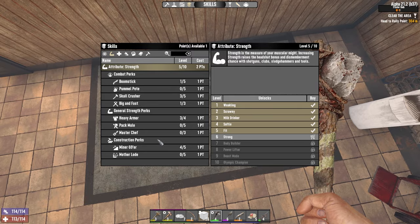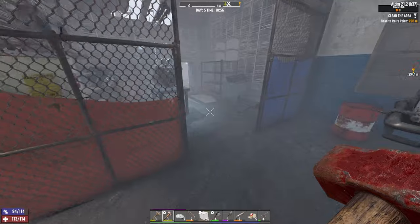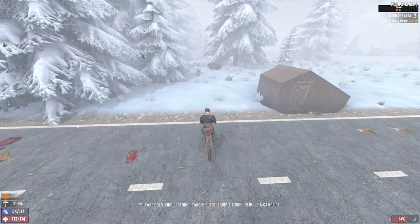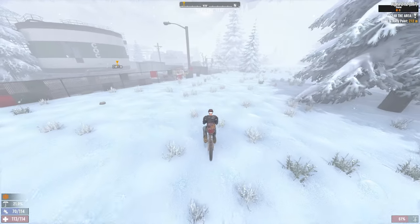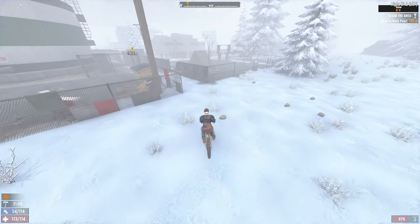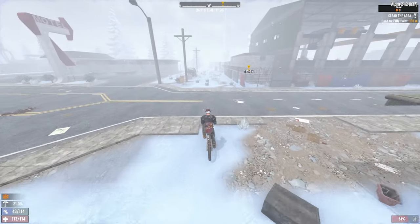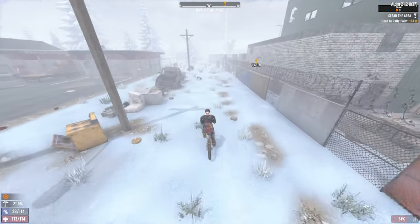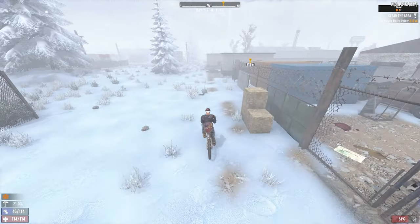I've got a skill point — probably want to put that in boomstick. Let's go do that quest. Now I'm at 46% damage resistance. I'll probably replace the military boots with the first piece of decent iron armor I find. But even though light armor is kind of bad on these higher difficulties, it is tier 3 armor — it's going to be decent enough early on.